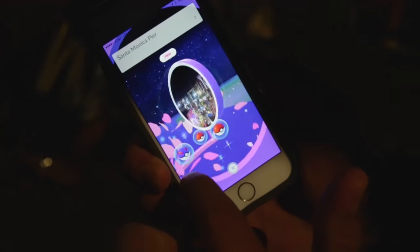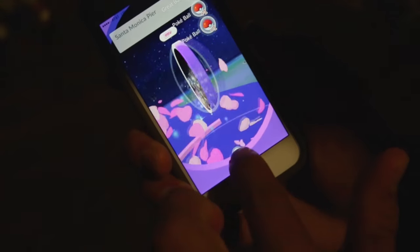To get Great Balls and Ultra Balls, potions, and revives, you have to go to the Pokestops and swipe. They'll just give you free items — like this. You go to the Pokestop, swipe it like that, and it just pops them out.